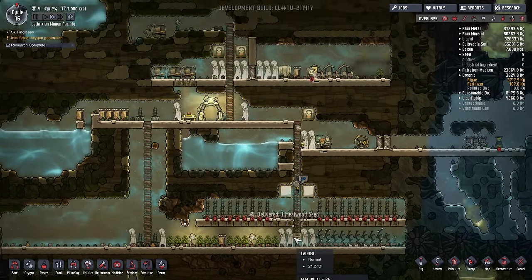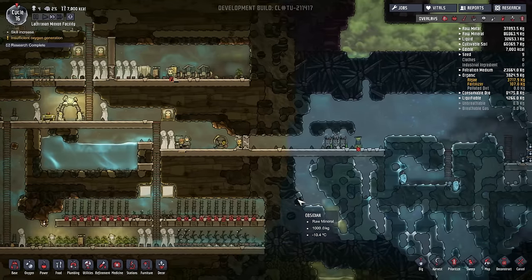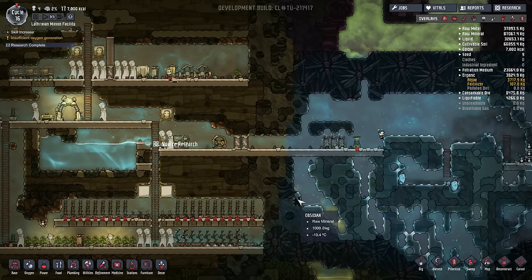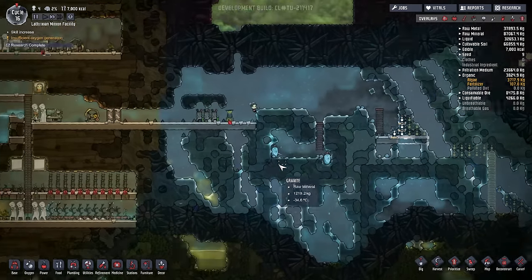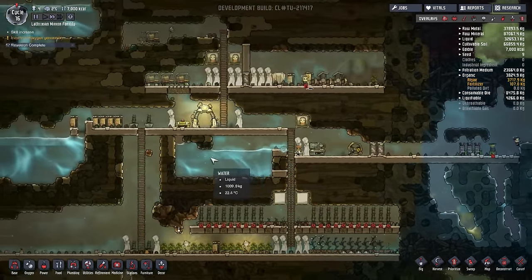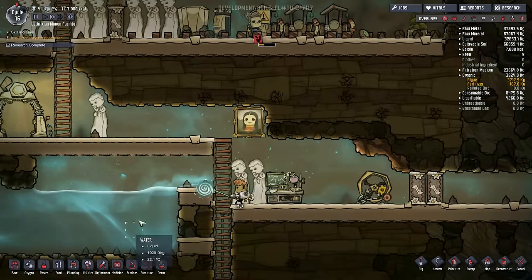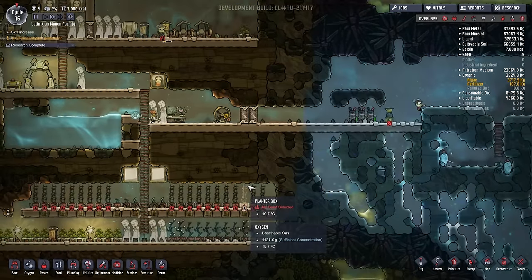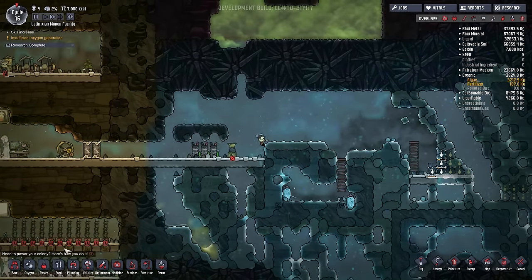Greetings and welcome back to Oxygen Not Included with me Lathrix, and of course welcome back to our little base which is doing incredibly well. In today's episode we are going to be making the fertilizer maker and we're hopefully going to start converting water into oxygen, because our main goal is to simply have the supercomputer up and running so that we can start with the more advanced tech.